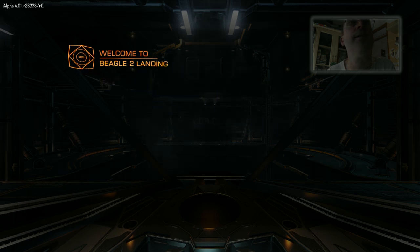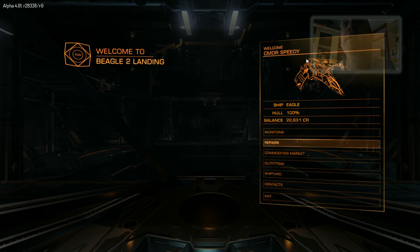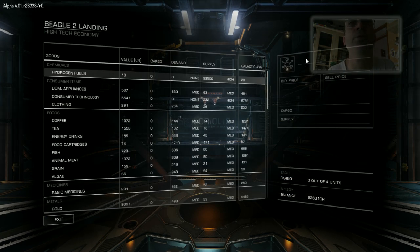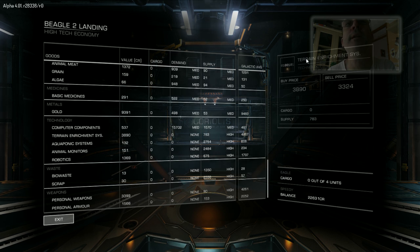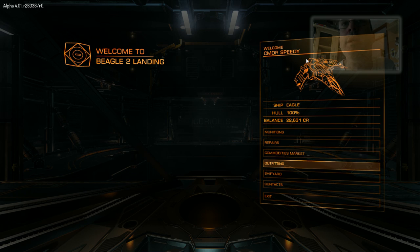I want to see how many canisters it can take. So we need to go into the commodities market — it takes four units, so it's exactly the same size in terms of cargo as the Sidewinder. There really needs to be a stats page for these ships, just so it tells you what they can do and what they can't.